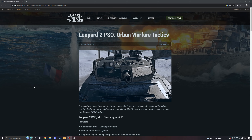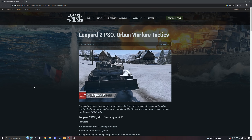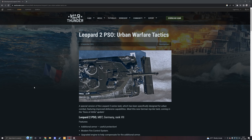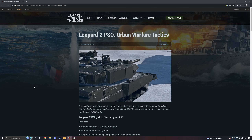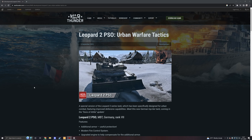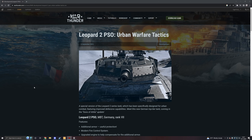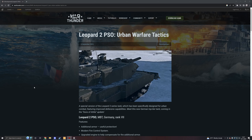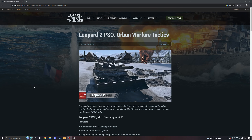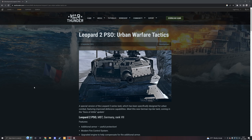Hello everybody and welcome to another War Thunder upcoming content video. We're taking a look at another new development blog that was released about a week ago. I apologize about being late to getting to these due to issues regarding my mouth, but I have an opportunity to finally catch up on them. We already took a look at the Mi-8 coming to Germany and Russia, while an export version is coming for Germany, and we also took a look at the new anti-air vehicle Chaparral coming to the United States and Israeli tech trees.